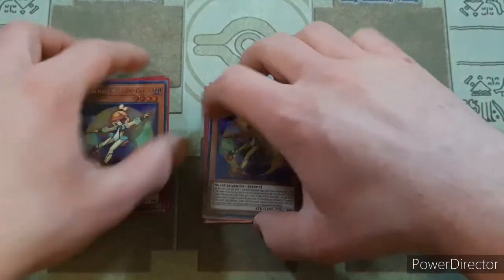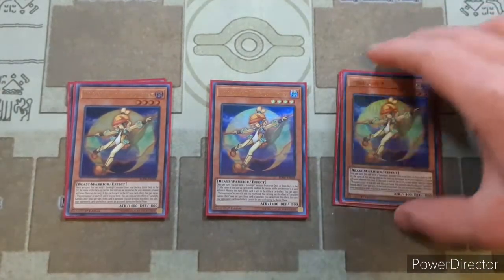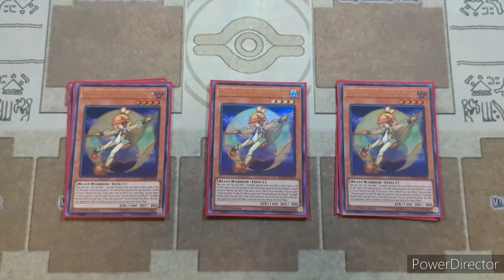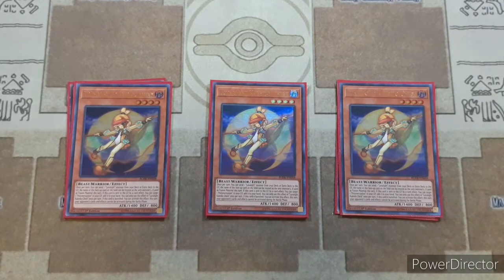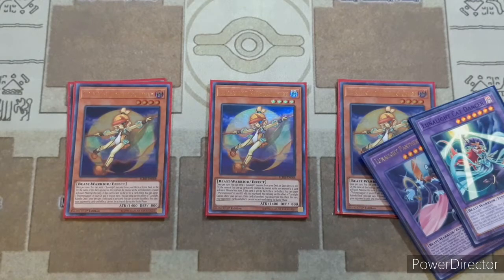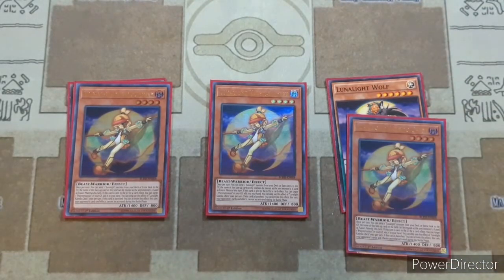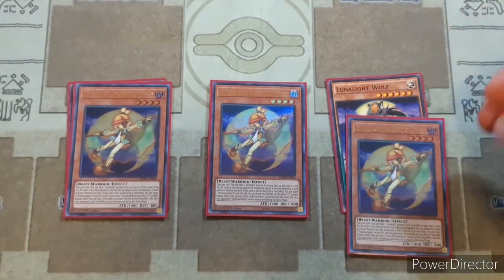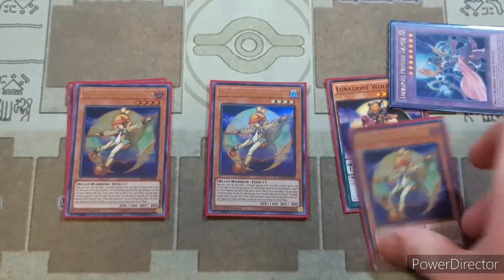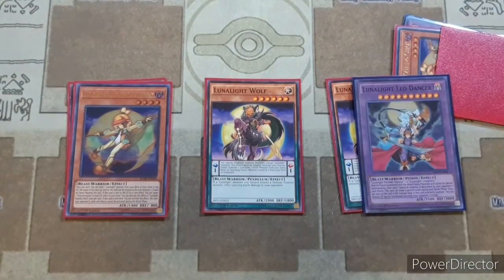Then we're going on into our best starter, Lunalight Kaleidochick. Kaleidochick is just a great card for getting your plays going and getting stuff into the graveyard. With this, you get to Foolish Burial once per turn a Lunalight monster from your deck or extra deck, which is really crucial because you can send your Lunalight Panther Dancer or Cat Dancer into the graveyard to get fusion materials going. The best play with Kaleidochick is to send your Panther Dancer to the graveyard.